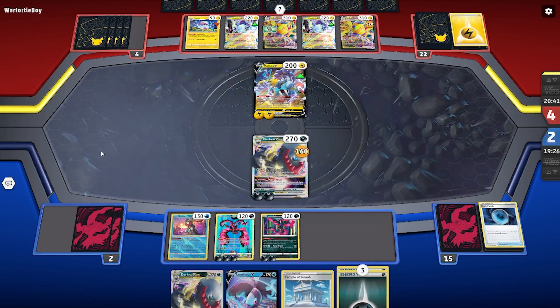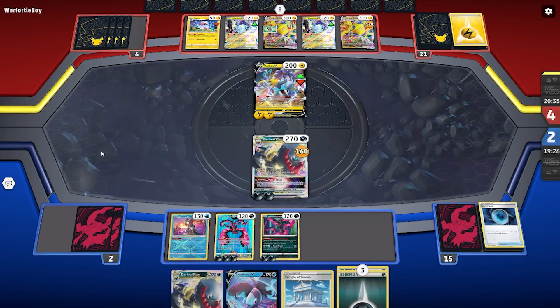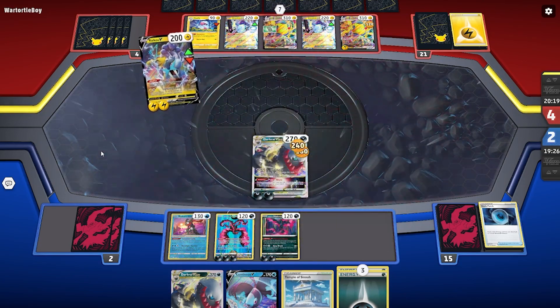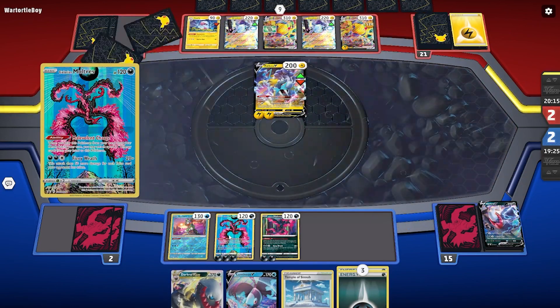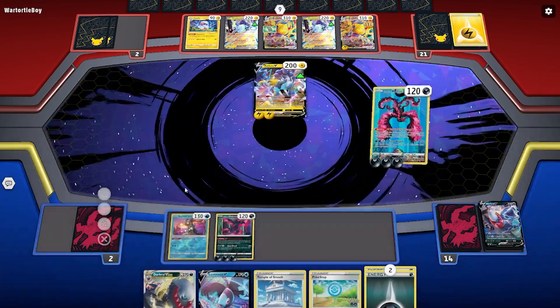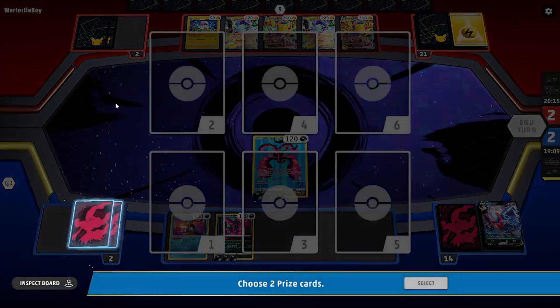They retreat the Leki and promote the Raikou. They'll be attacking for a lot — they're going to knock out this Darkrai. First they draw a card with Fleet Footed, then attach another energy for next turn. A next turn that won't happen, because once they knock out this Darkrai and take two prizes, our Moltres will be doing 220 — four times 50 plus 20. We draw a card, attach just in case, and go for the knockout for game. A textbook version of how this deck should work.